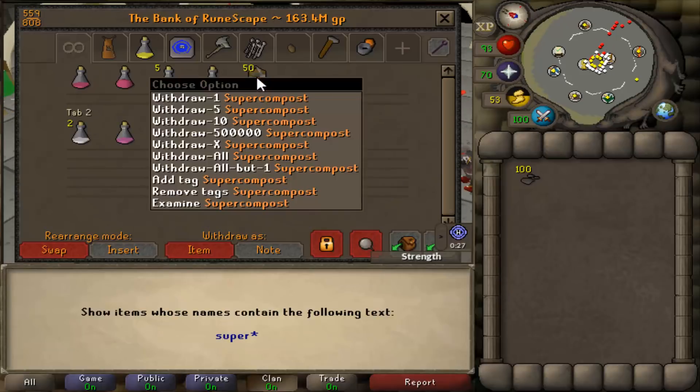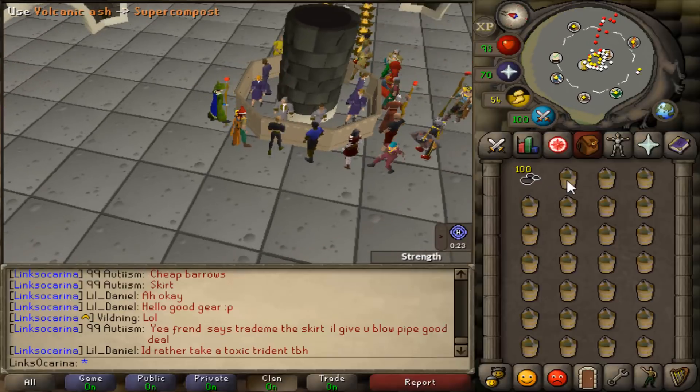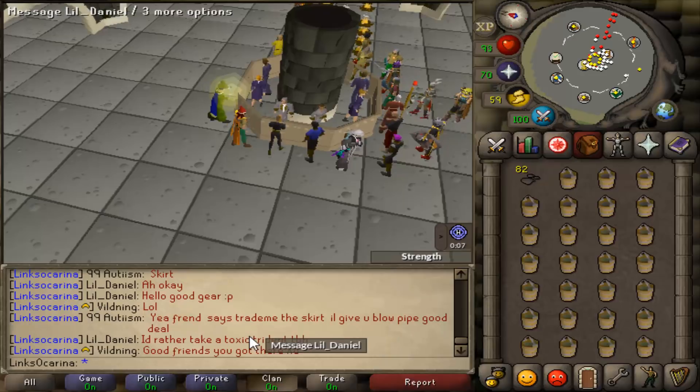Search for the super compost, take all of that. Then literally you're going to make around 150 GP per bucket you do. Just click on it, press all and sit back and relax — super AFK. You get like 30 to 40 seconds of time to just sit and do whatever you're doing, and you're making around 100 to 150 GP per bucket. Really good money, super AFK, and definitely worth doing if you're just going to be AFKing for a couple of hours.